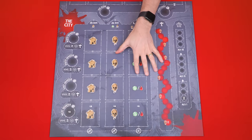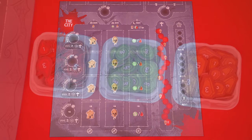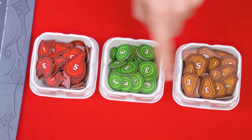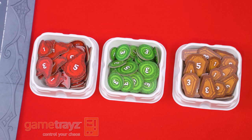To set up, put the game board in the center of the play area, and beside the board, put these Blood, Influence and Victory tokens, which I've set into some game trays I have, and if you'd like some of your own, you'll find links in the description below.